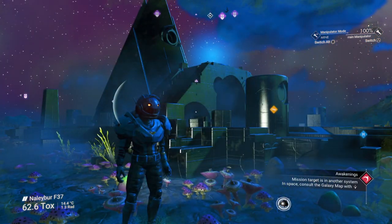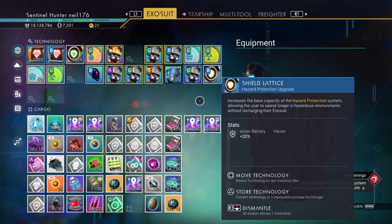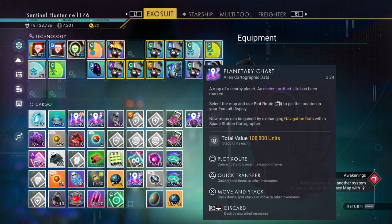The first thing you want to do is, when you're on a planet or when you're out of a planet, you want to buy a planetary chart. Basically you want to go to a trade station or a space station and just buy one. I recommend buying like one or two or possibly more if you've got a lot of credits. I wouldn't recommend getting just one because you'll probably get like an alien artifact or something — you want to get the alien monolith.